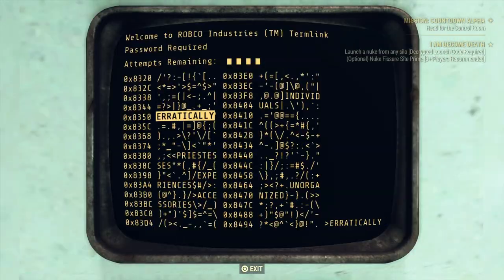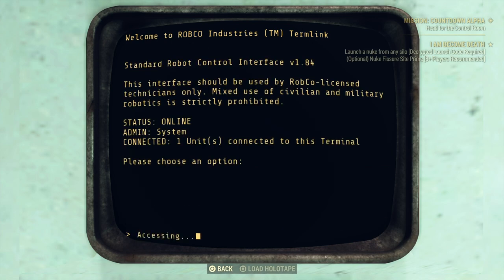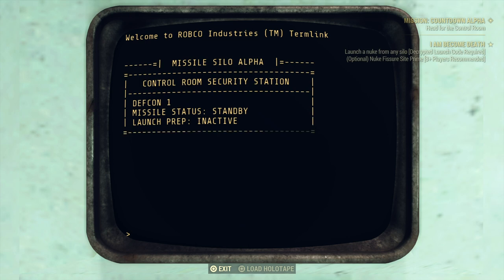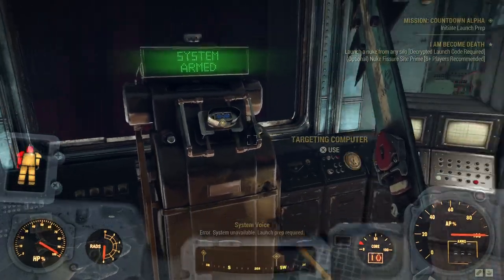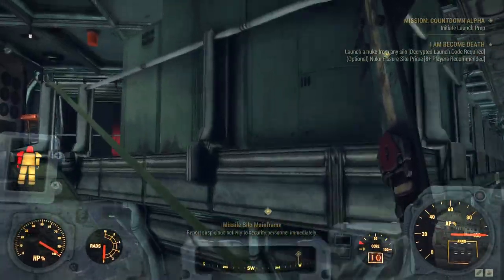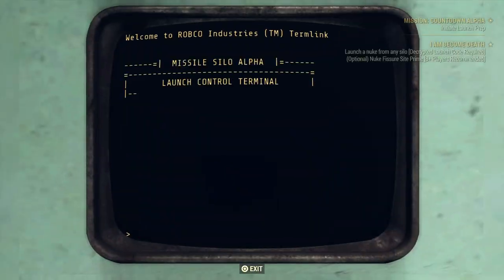Into the next area I turn on the turrets and let them go to town. You can reset their targeting parameters as well. I had an issue in the menu where it wasn't loading fast enough and I was spamming the button, but eventually I activate them. After fighting for a bit it usually leaves just one enemy — the assaultron invader, which is probably the hardest enemy in this whole area and the only one that has actually killed me. Once you've cleared this room, head up to the top floor.